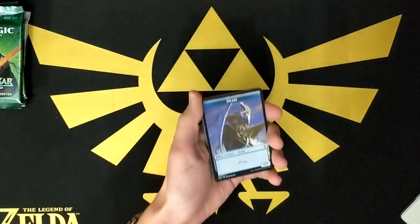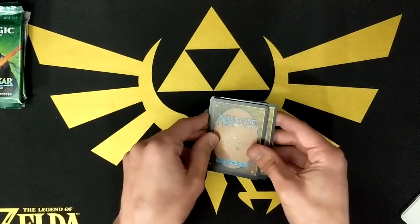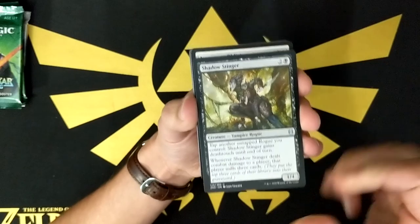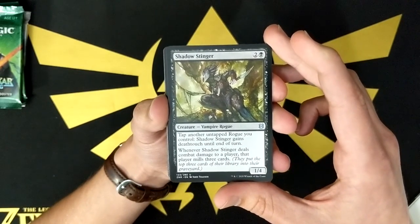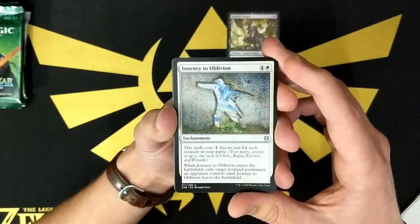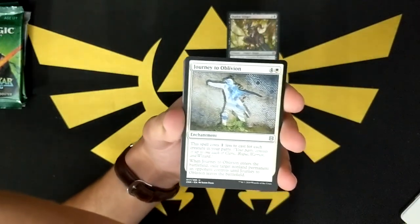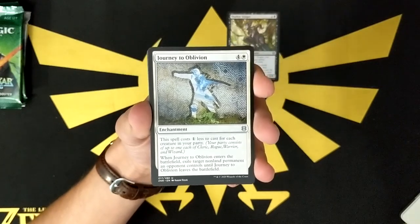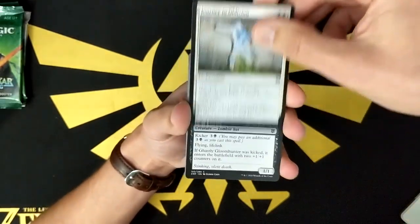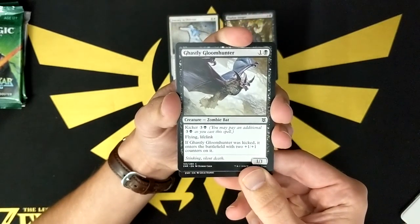I do not like when they put the rare in the front, and with the modal cards it's even harder. So I'm just going to go like that — I think this one should be an uncommon. Yeah, we've got a Shadow Stinger. Not bad — Rogue. Journey to Oblivion: when it enters the battlefield, exile target non-land permanent until it leaves. So party mechanic, which I'm not super excited about or keen on. It sounds interesting but it doesn't intrigue me a whole lot.